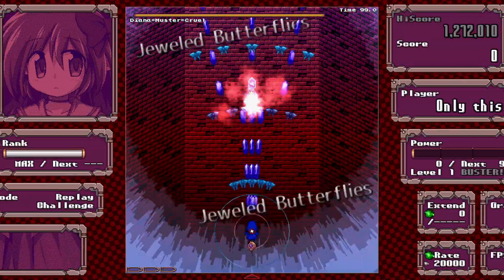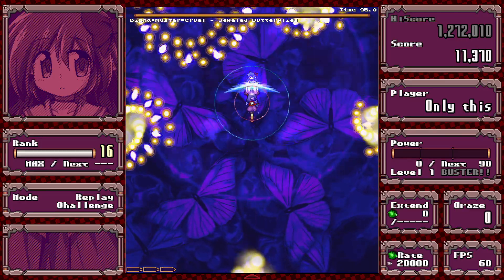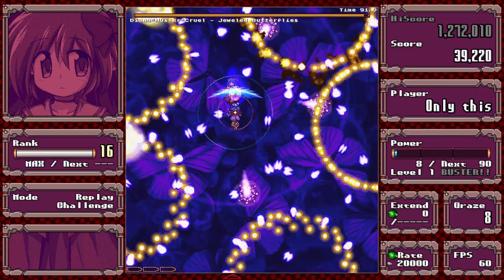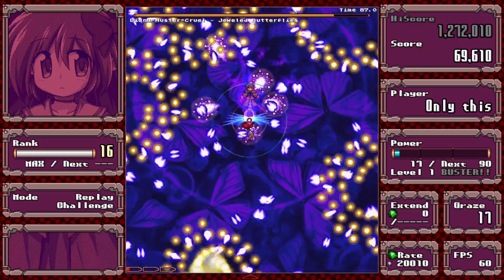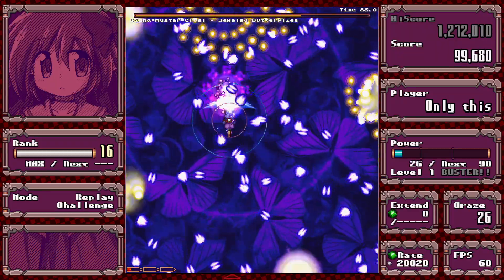Diana's overdrive — you basically just stay near her and that's it. If you stay away from the bombs, there's basically nothing that's a threat except the purple butterflies, which are very sparse.